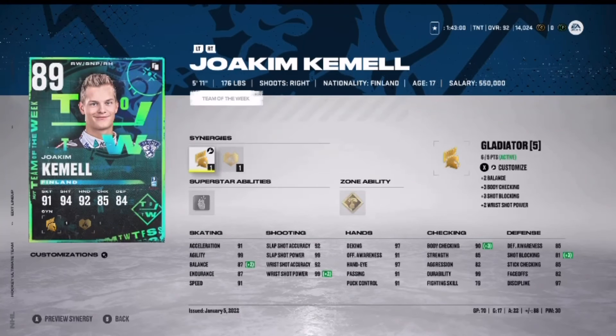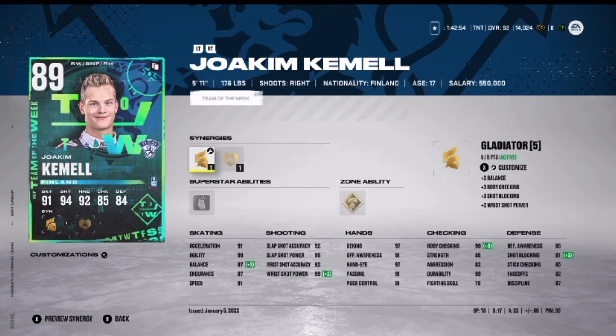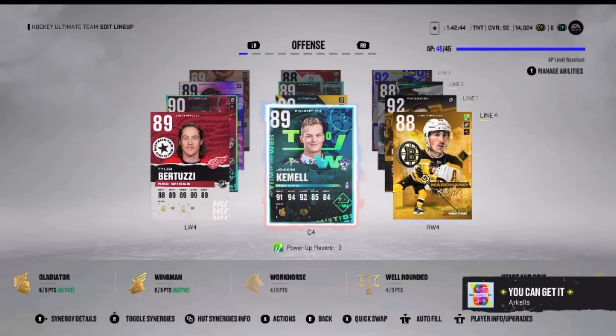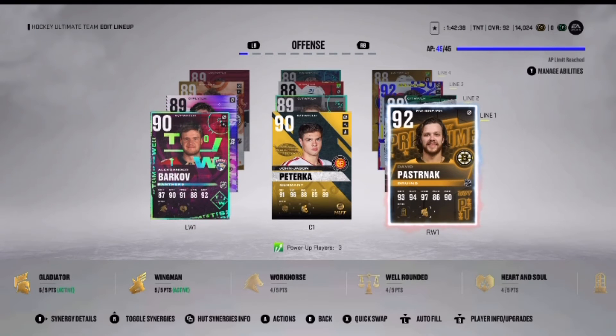I'm gonna end the video right there — this has already been an insane pack opening. That is actually insane. 92 overall David Pastrnak — we were looking for an all-star card but we just pulled something way better than we could probably ever get. Hope you guys have a great day. That made the day way better. 92 overall David Pastrnak — my best pull of the year, I don't care.